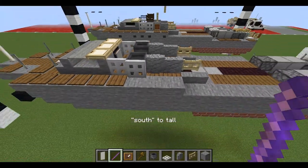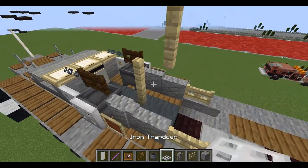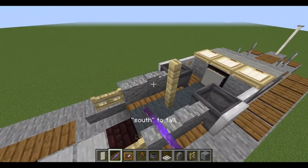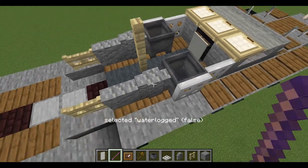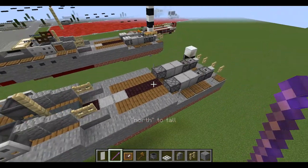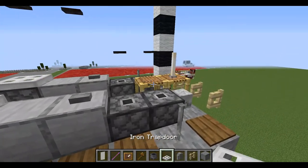With south tall set to true — and we're going to redo this — up true, south north tall. Also from the last layer, place down one or two scaffolding.